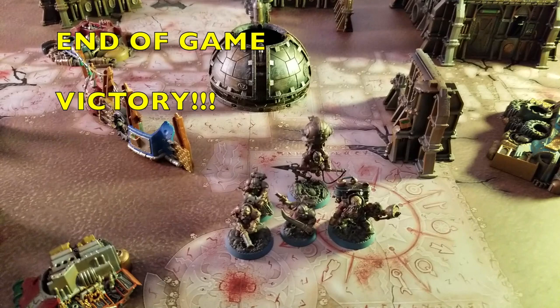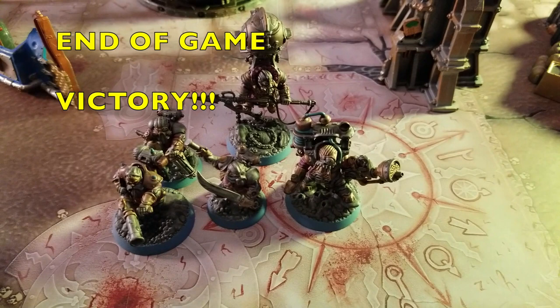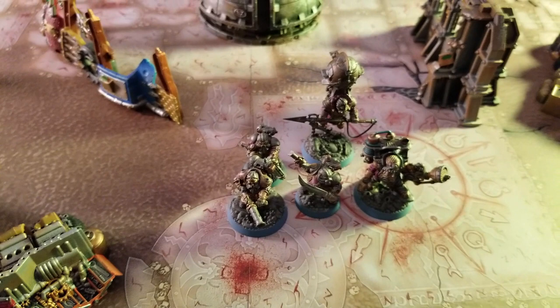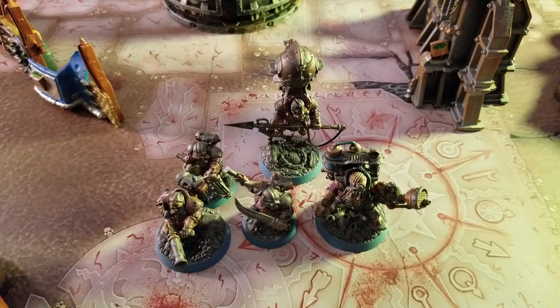With that challenge completed, for rewards: all my guys got one additional experience point, though nobody leveled up yet. Bjorgen Thundrik also earned an additional experience point and is now one experience point away from leveling up. I also received a mini lab kit and a hyperscanner as rewards for clearing the repair bay. According to the rules, I now move on to challenge number four, which will take place in the fabrication bay of Space Station Zero.